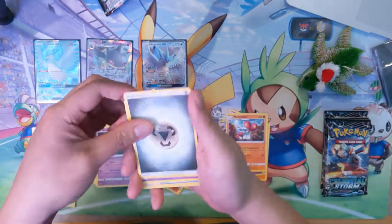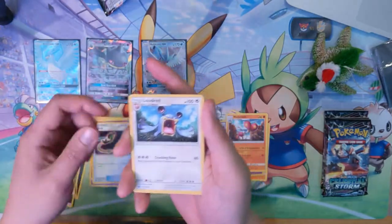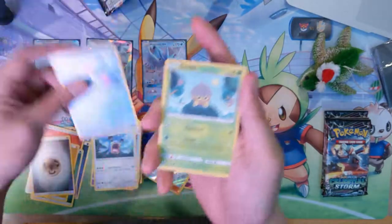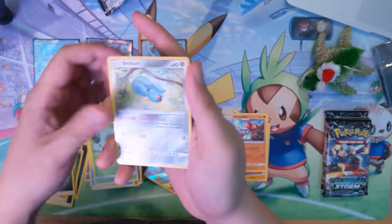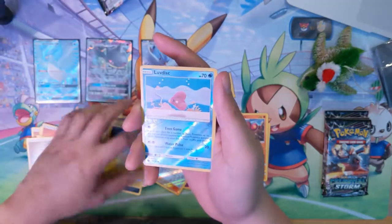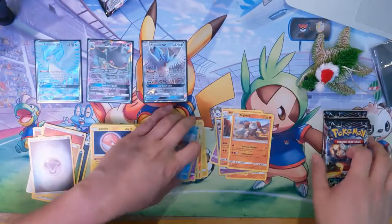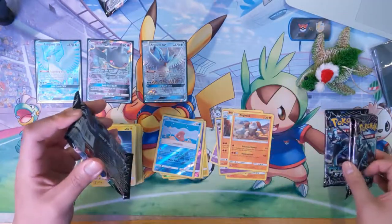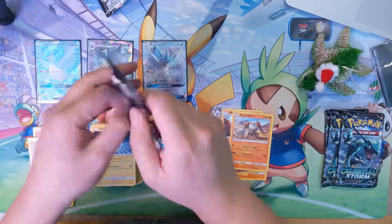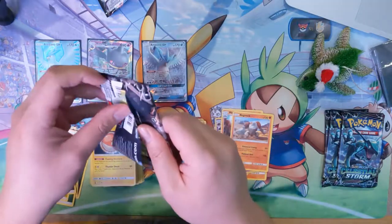Metal Energy, Swallow, Switch, Exploud, Mudkip, Beldum, Alolan Rattata, Voltorb — love this reverse — with a Regice regular Rare. Alright, we got 4 packs left. So far 3 GX hits, one of them being a full art — pretty happy with that.